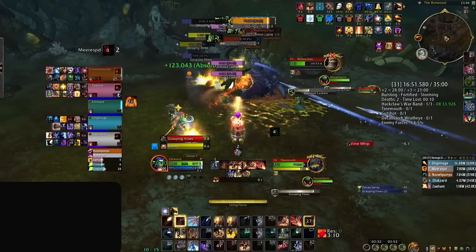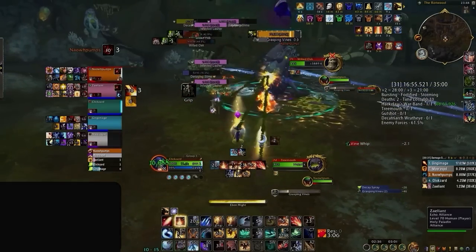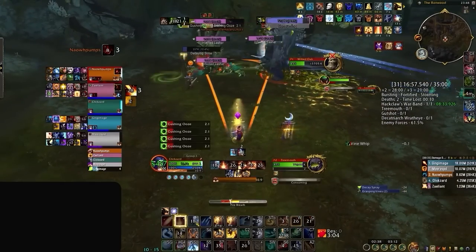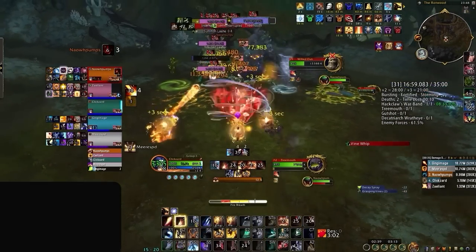Shortly after, to save some time on Tremouth, Ekko used a fairly common strategy where a player with an immunity runs into the end of Grasping Vines to prevent the boss from enraging. In this case, our mage gets consumed, but then immediately ice blocks, cancelling the effect, removing the shield, and preventing the enrage.